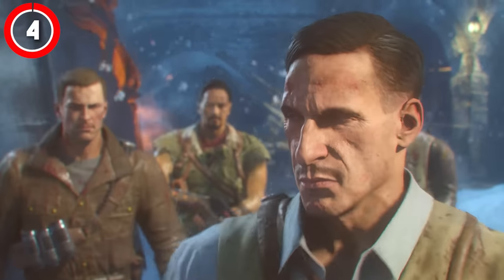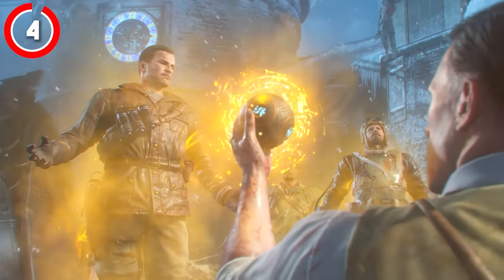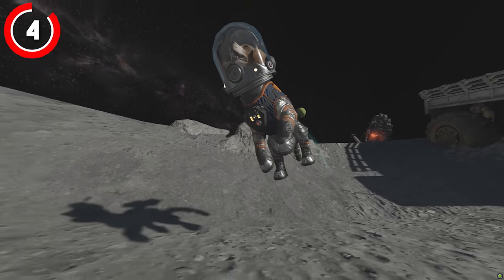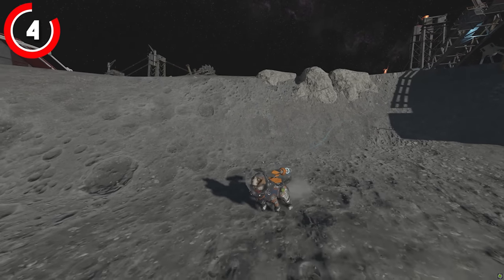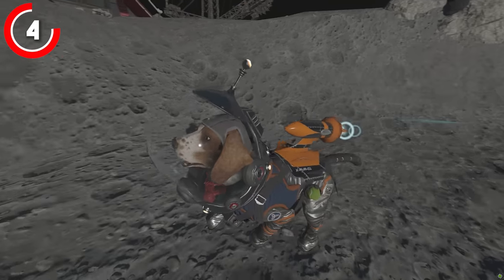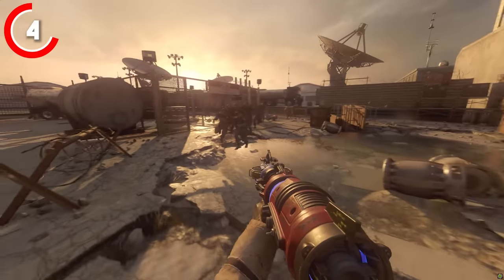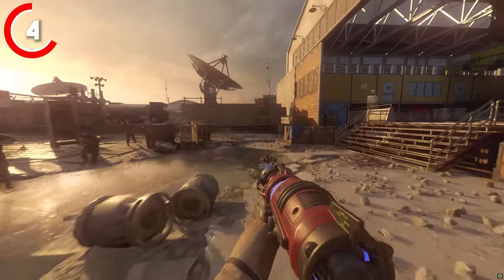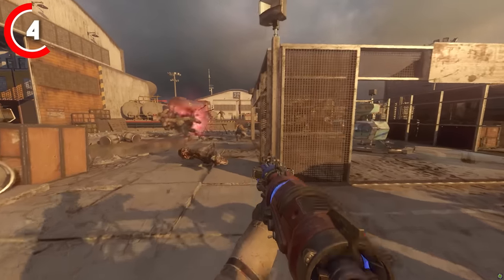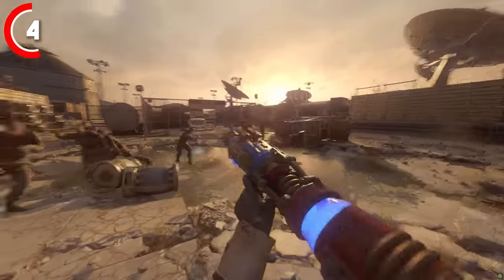Our fourth easter egg is without doubt one of my all-time favourites - the Space Dog easter egg on Moon. It pays homage to the beginnings of the zombies community and the content creator space on YouTube. During the original release of Moon in Black Ops 1, my friend MC Sports Hawk posted a video about a popular myth of there being a space dog at round 50. This did not exist, however Treyarch leaned into this and created a brand new easter egg just for the Chronicles version of Moon where there is actually a space dog.